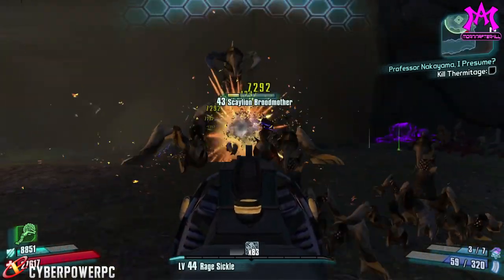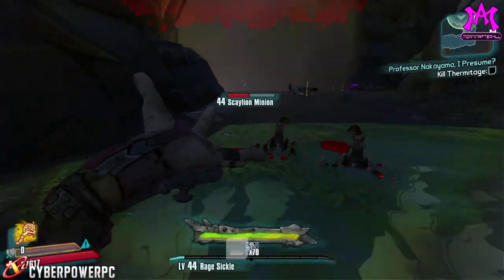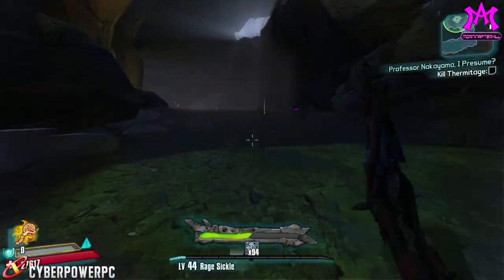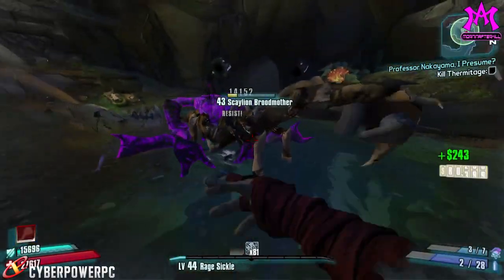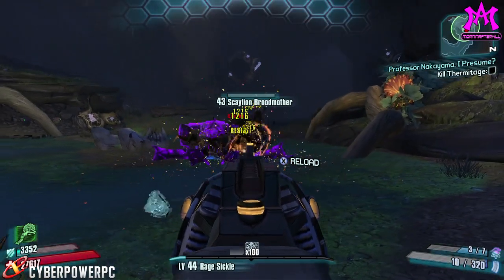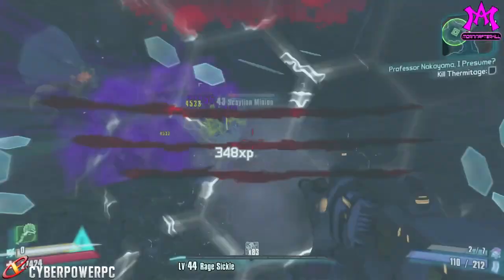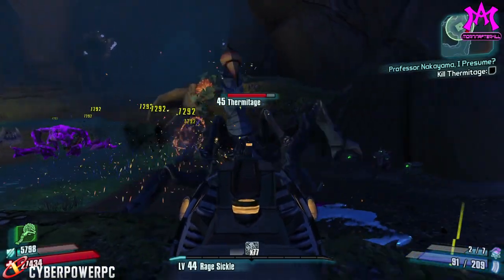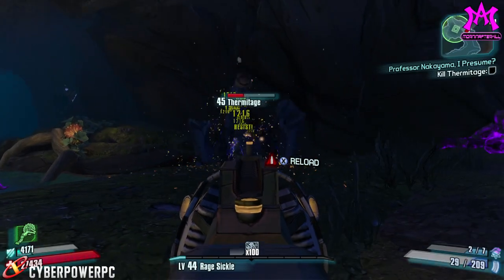It feels weird shooting with Krieg like this — kind of like a gatling gun. I've also played Borderlands on PC with a controller just because it's a little more comfortable. I keep hitting myself with Silence the Voices — they really need to put an internal cooldown on that skill. When enemies do that flip thing it means they're going to spawn more projectiles.